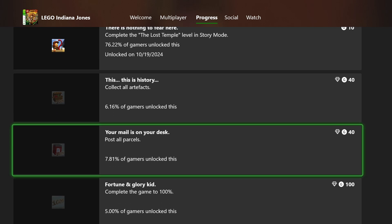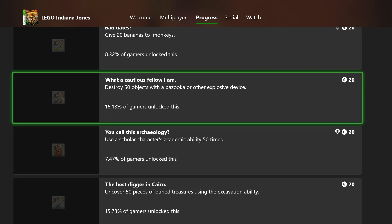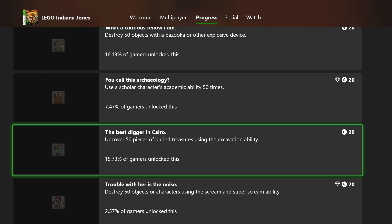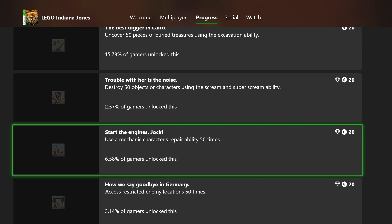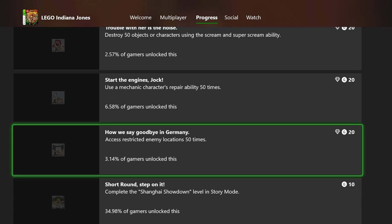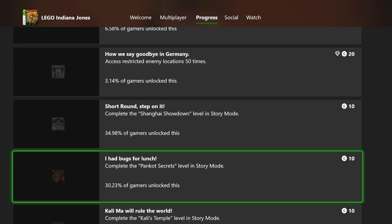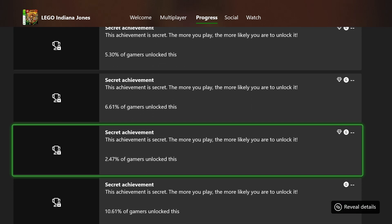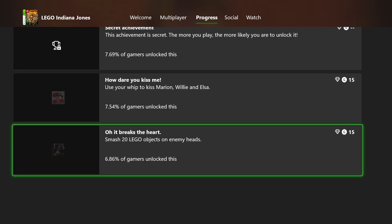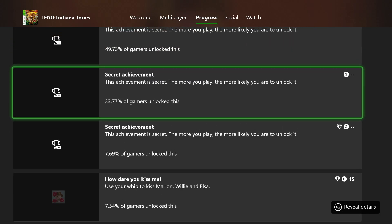Destroy 50 objects with a bazooka — I haven't gotten that one yet. Discover 50 pieces of buried treasure using the digging ability. Use the mechanic character 50 times. Access restricted enemy locations 50 times — wow, I don't think you need to do it 50 times to get 100% in the game. Some of these are secret. Smash 20 Lego objects on enemies' heads. Use your whip to kiss Marion, Willie, and Elsa. Thank you for watching, hope you enjoyed, and have a great day!